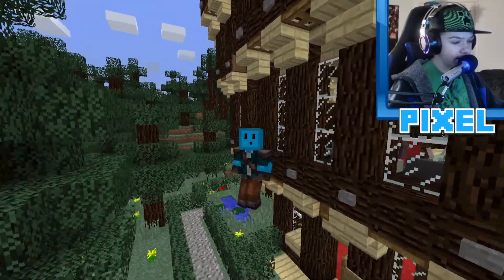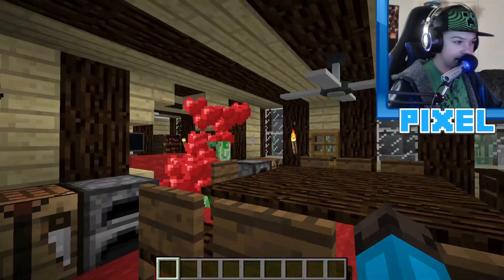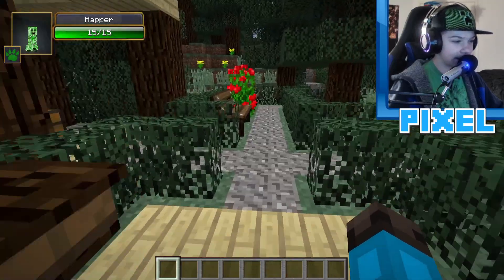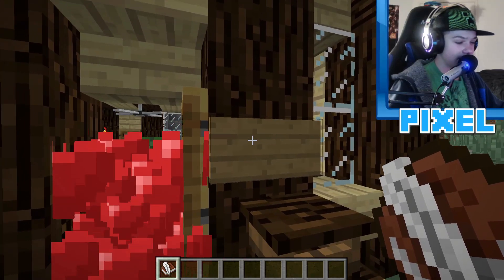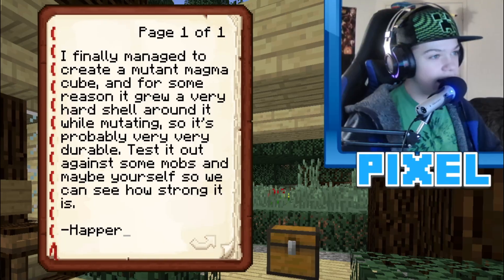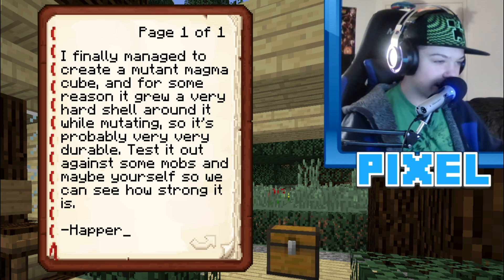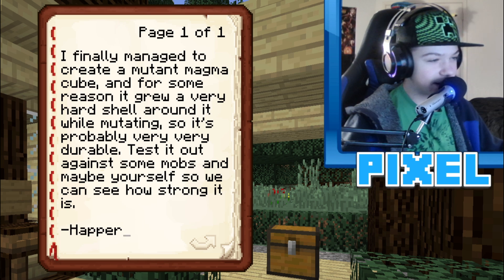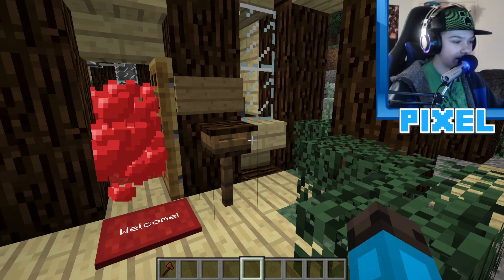Welcome back to another Minecraft video. Harper has managed to create a mutant magma cube. Checking the mailbox, there's a note: Harper finally created a mutant magma cube, and for some reason it grew a very hard shell around it while mutating, so it's probably very durable. We're going to test it out against some mobs and maybe ourselves to see how strong it is.